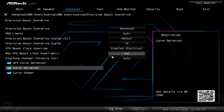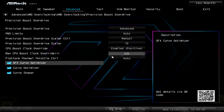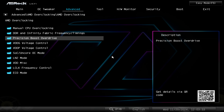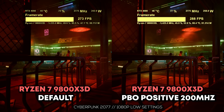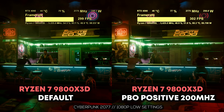In previous Ryzen 7 7800X3D or 5700X3D CPU configurations, you couldn't really do anything with the CPU outside of the curve optimizer, in terms of positive or negative voltage levels. And so this really didn't change the speed a whole lot, because it would still run at the base max that AMD set on those CPUs.